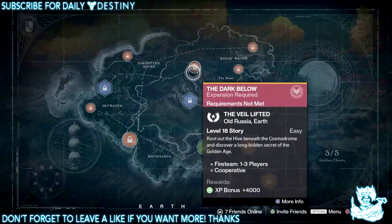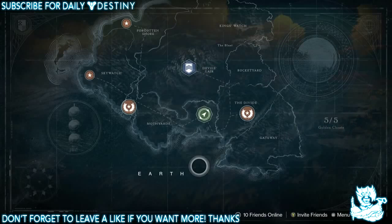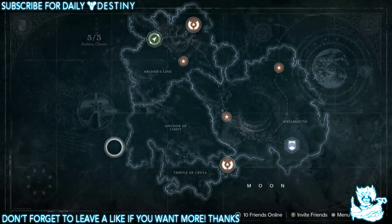The Veil Lifted has you root out the Hive beneath the Cosmodrome and discover a long-hidden secret of the Golden Age. We have another new story mission at level 18 called The Seeding: 'Investigate the return of ancient Hive wizards preparing Earth for Crota's reign.' And another new story mission requiring level 20 called Gun to Ground: 'Find the Wolves bound and its conspirators who have betrayed the Queen and are hiding in the Cosmodrome.'